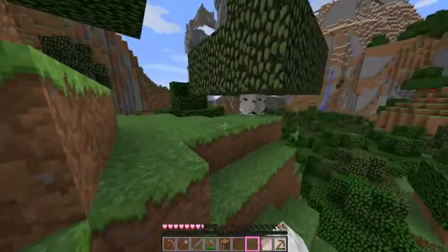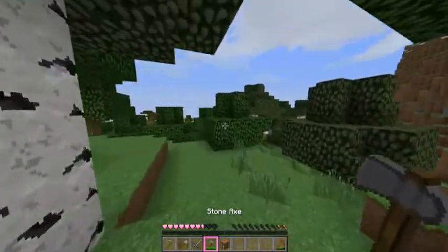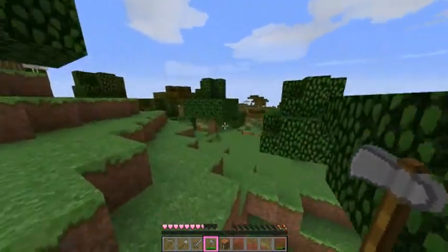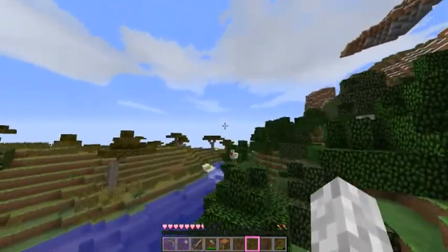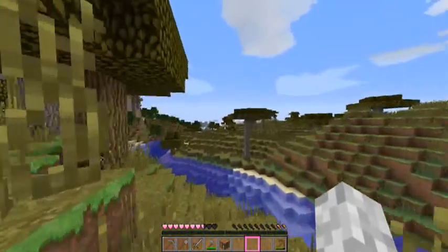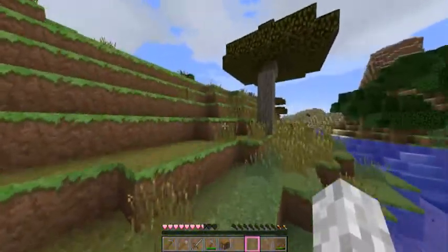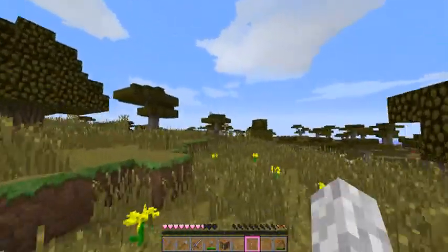We spawned in a forest here and I'm not really sure how big it is. Getting up on top of this tree, it looks like it goes into a savannah over here, and I think I see a desert in that area over there. There's a little river separating the biomes — the 1.7 generation seems like biomes are separated using rivers, which is pretty cool.